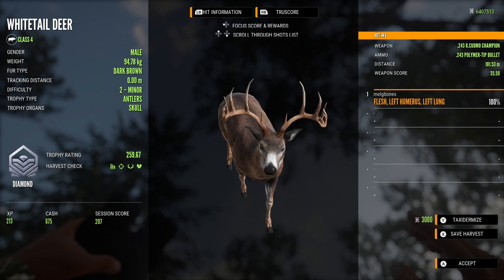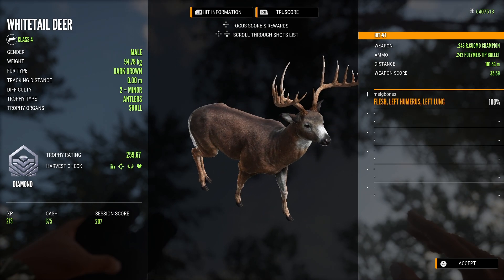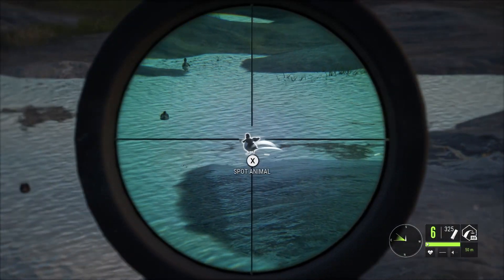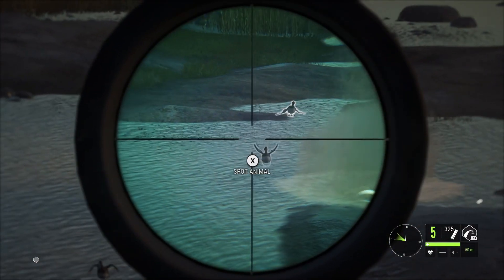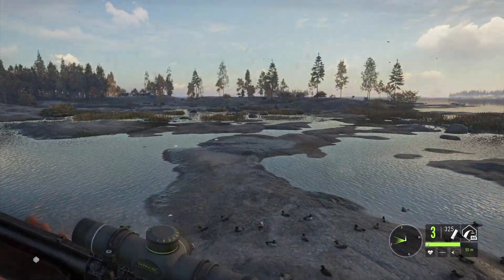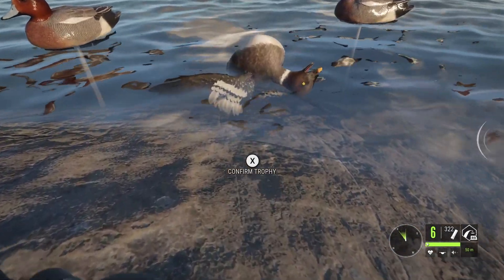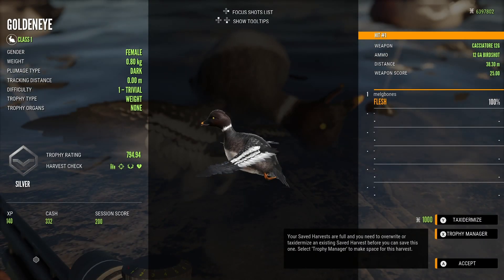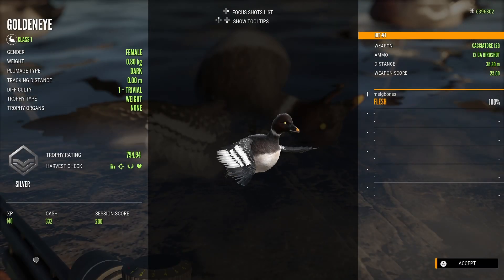I'm not going to tax this guy as I already have many diamond white tail in the trophy lodge and don't really have space for anything that isn't super unique, really big, or a super rare. I might do another one or two white tail great one grinds to find the racks I'm missing and hopefully get a super rare — I still don't have any super rares of any kind. We've also got a moose great one grind coming up soon, so maybe I'll get lucky there.